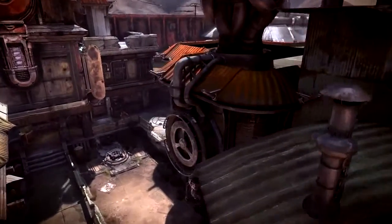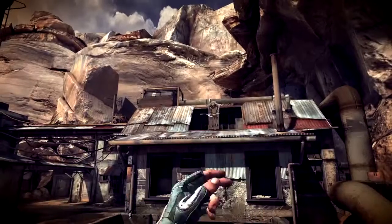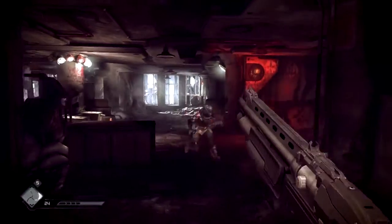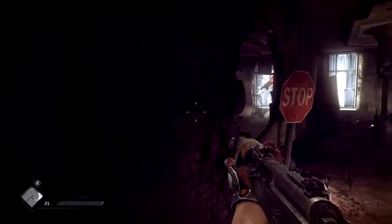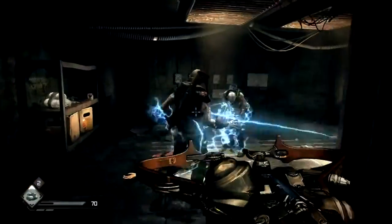My favorite weapon in Rage is the Wingstick. The Wingstick is an offhand, instant-throw weapon. It's such an iconic weapon — this bladed death boomerang with a smart nano-targeting core, which is some of the mythos that we've built into it. And if you time it right, you can chop the heads off the mutants with it.